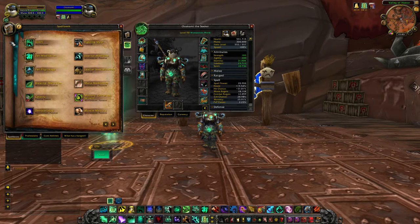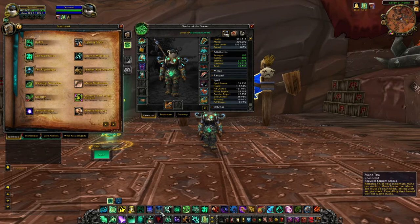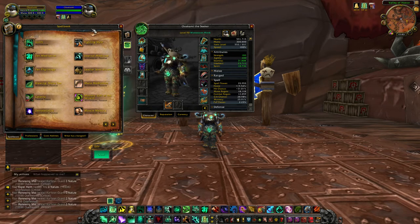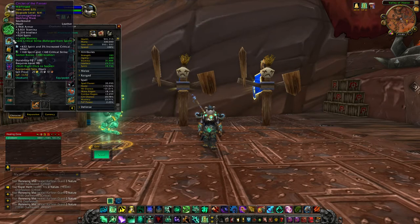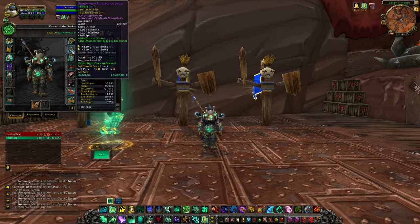Why do we want crit? One of the main reasons is for your Mana Tea. Every time you crit, you have a chance equal to your crit chance to generate double the Mana Tea charges, which is really good. Every crit gives you a chance to gain more Mana Tea, which restores 4% of your mana per stack. That's one way to manage mana consumption, so you're going to want crit for most of your gem slots and reforging.